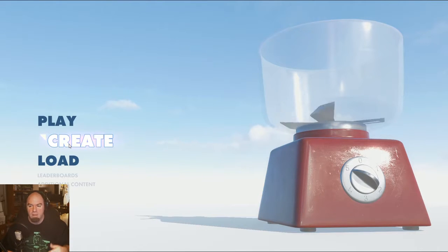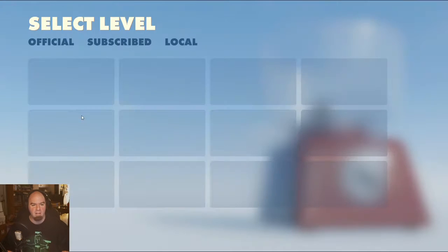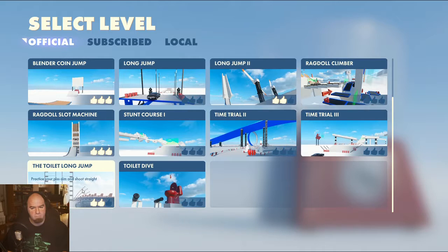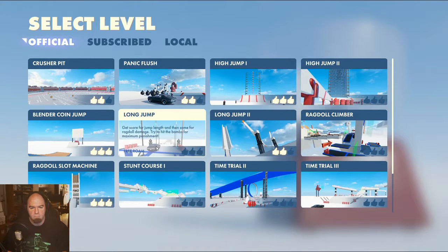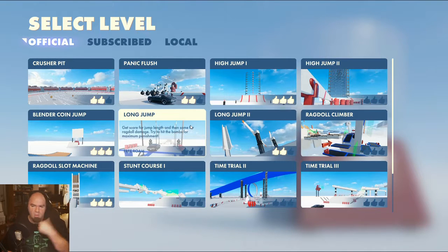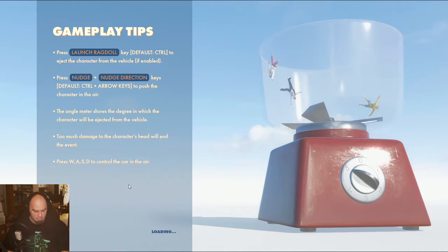I had to pay for a pack in order to get Rec Fest, but we'll show that off later. This is a fun kind of game to kill some time and do some crazy stuff. So let's get in here - toilet dive, toilet long jump, long jump, crusher pit. So many choices. How can I possibly narrow it down to just one? Let's do the high jump - okay, let's check this out.